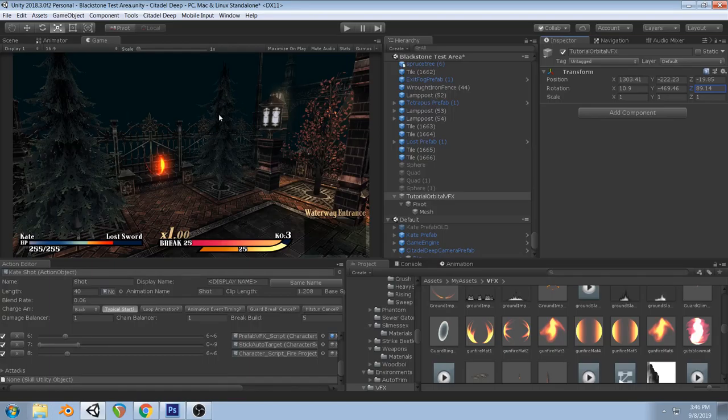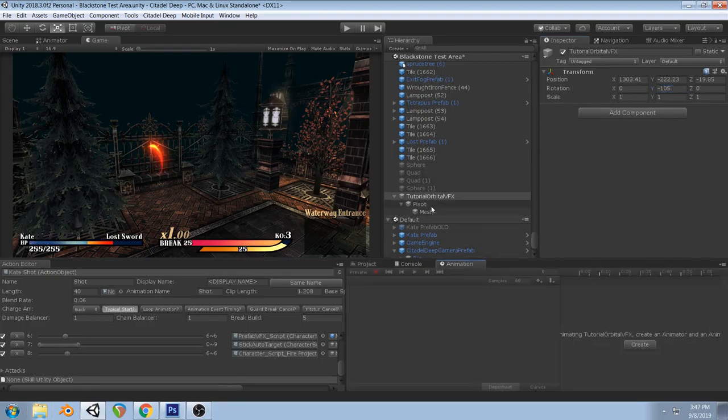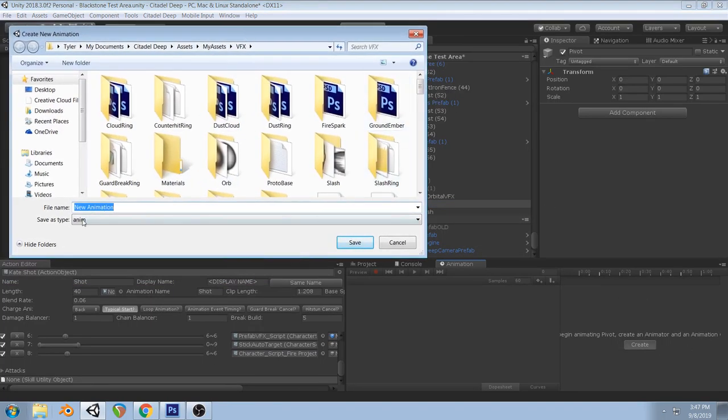We also randomize the scale and rotation just to give variety. If I had planned this I would have set this up in the right order, but you'll have to forgive me. I'm going to click on the Animation window, click on this object, hit Create, and name it — I like to rename these animations.